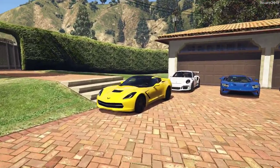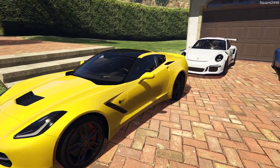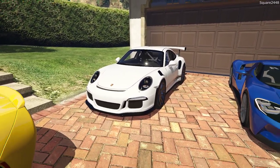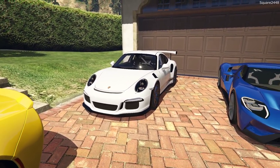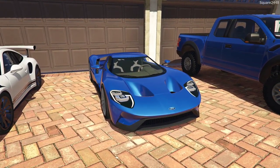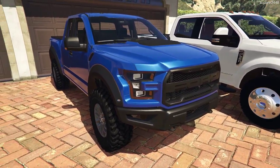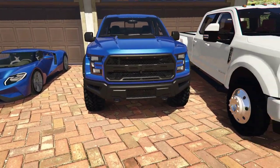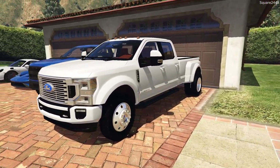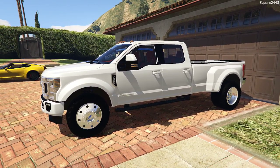Over here we have a 2016 Chevy Corvette Z06, and this is a C7. We have a 2016 Porsche 911 991.1 GT3 RS. We have a 2017 Ford GT. We have a Ford Raptor Super Cab 2016 model year in the same color blue. Over here we have a 2020 Ford F350 Oxford White Crew Cab Dually King Ranch with a 6.7 liter Power Stroke.